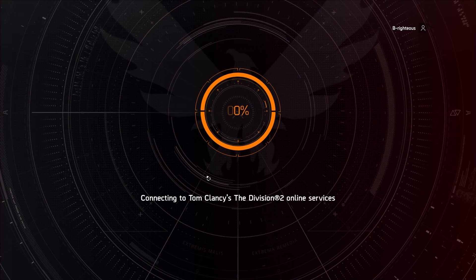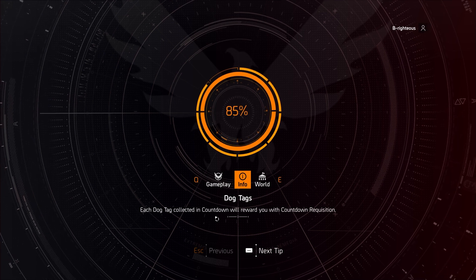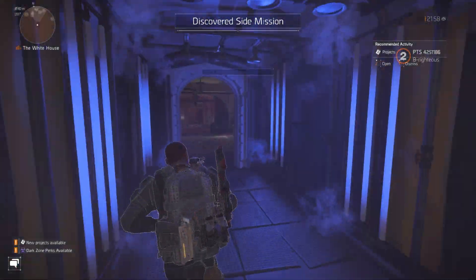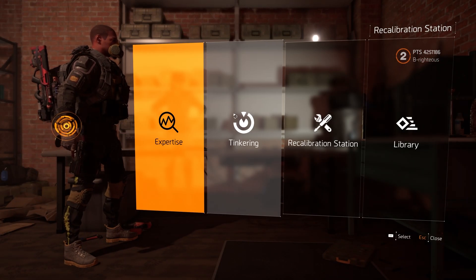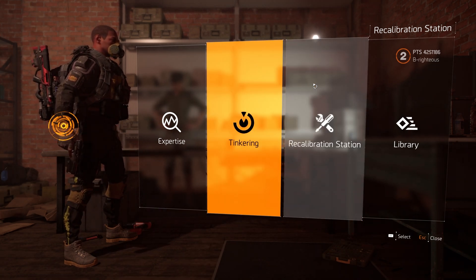I never really got into the expertise much — I didn't really know about the difference in how much it cost. It's just that when I got to a certain point I'm like, okay, I'm not doing this anymore. Okay, now we're in the PTS. Why does it say 'tinkering'? They changed this to tinkering instead of optimization.